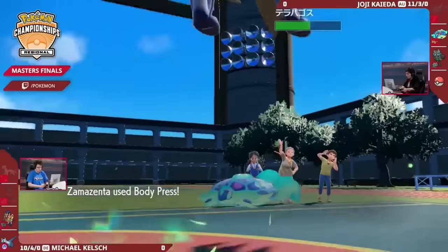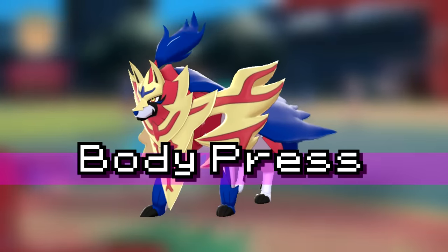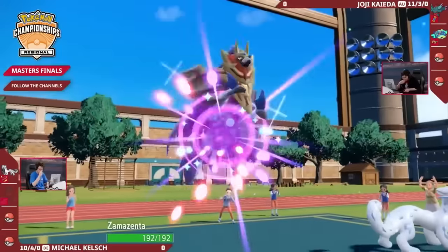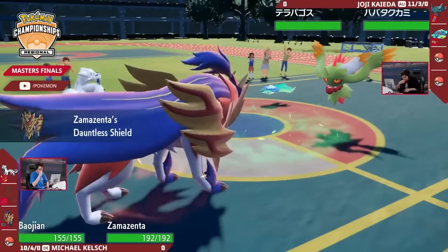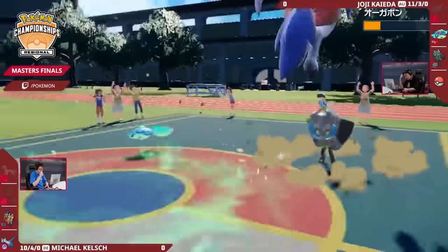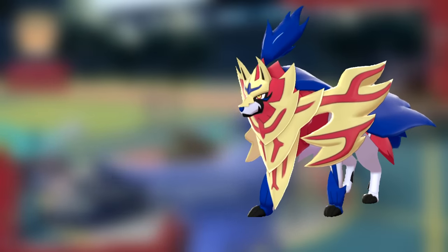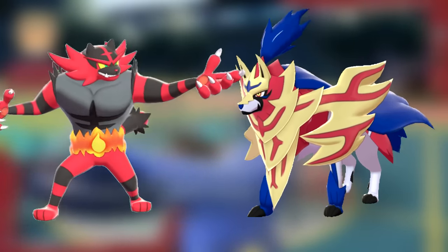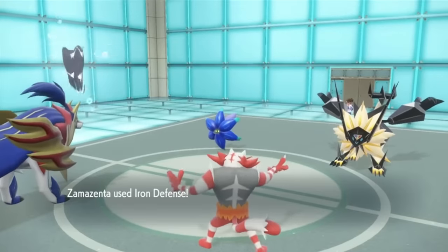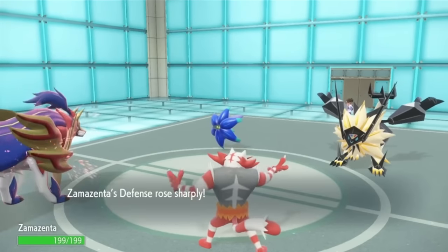Game Freak thought it'd be a good idea to not give it access to Body Press — and to be honest, they might have been right. Because in Generation 9, Zamazenta gained access to this move, which uses the defense stat to attack rather than the attack stat. Given Zamazenta already had a free +1 defense on switch-in and STAB on this move, it was already a really threatening Pokemon. Not only does it not care about Intimidate drops from Incineroar, but Iron Defense boosts its defense stat, effectively killing two birds with one stone by getting bulkier while hitting harder.